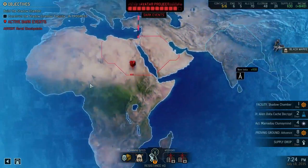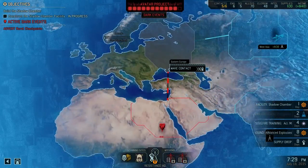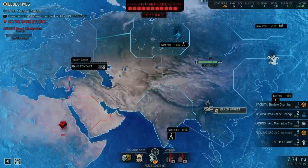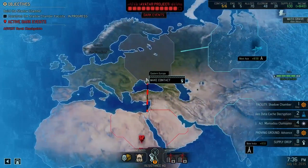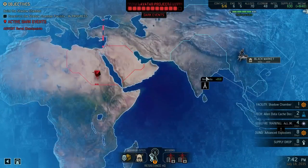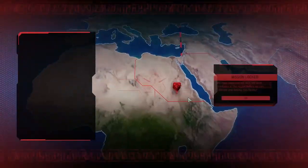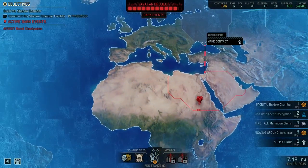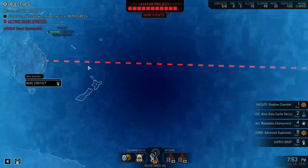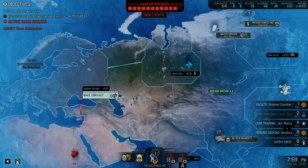We are going to get to Eastern Europe, but we'll want to build a relay tower. I may want to see if I can hold off if I have enough intel and build one over here. Eastern Europe is definitely connected to Western Europe, and now we can see where the connections go by highlighting some of these areas. So that's connected. Let's go ahead and make contact. That'll cap us. Commander, we've utilized all of our available communications capacity — we can't establish any new contacts until we upgrade our systems.